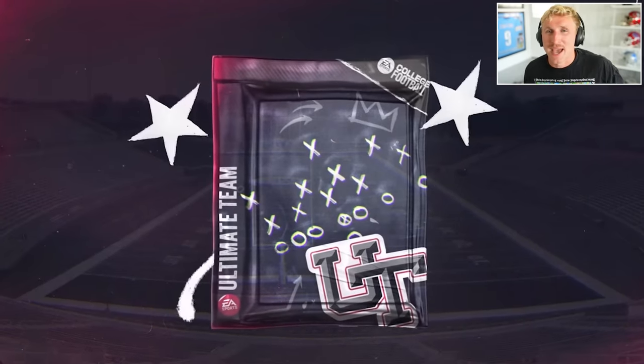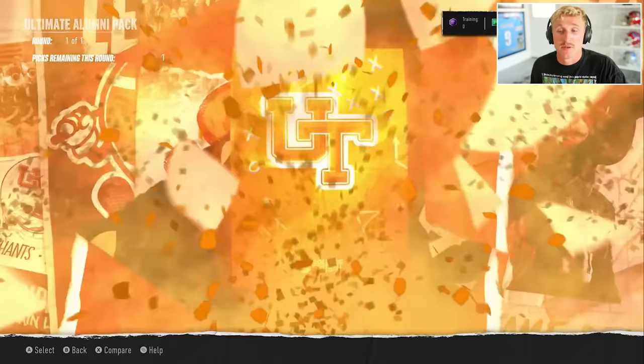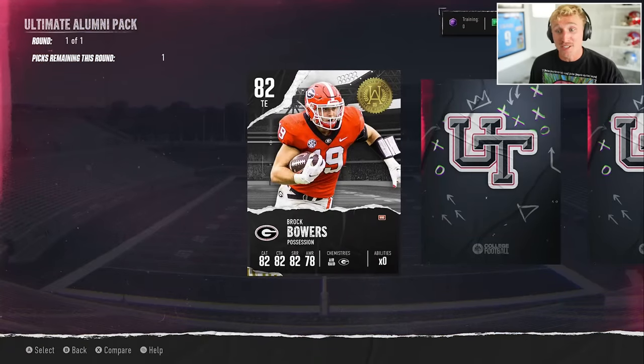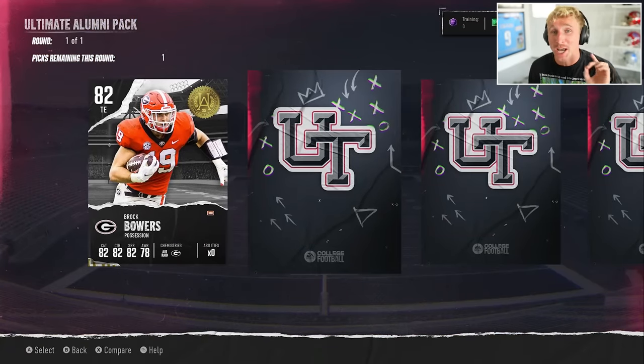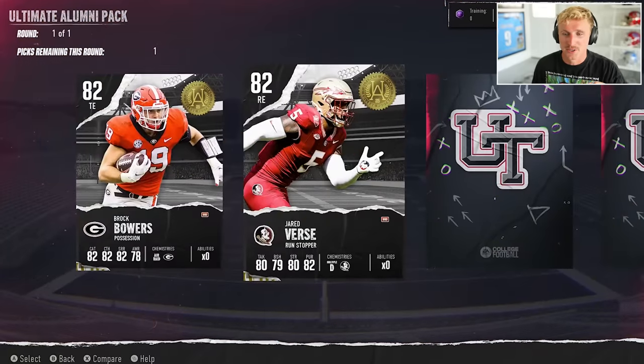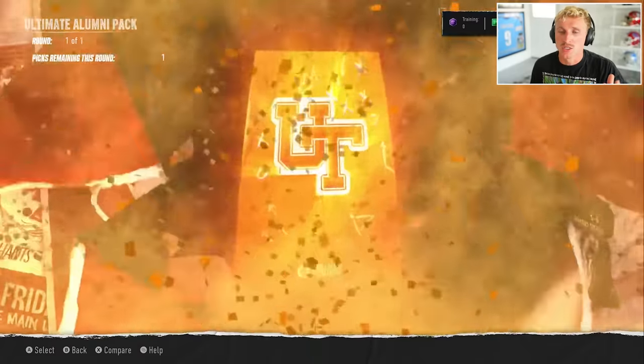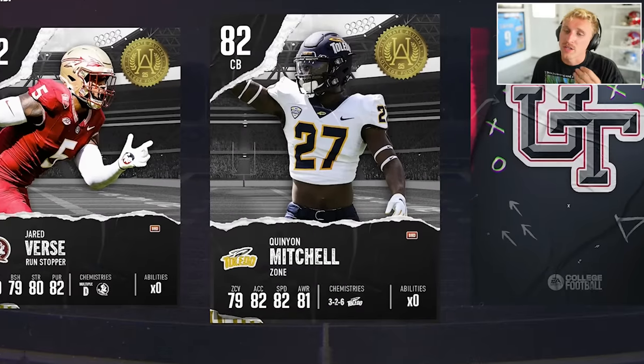We've got this Ultimate Alumni Pack here — I'm pretty sure this has really good cards, I think they're 83 overalls, maybe 82. First option: 82 overall Brock Bowers. I do love my tight ends. It's going to be really difficult for me to not take Brock Bowers. I'll be really shocked if there's anybody I want that's not Brock Bowers. Jared vs. — still on the Brock Bowers train.